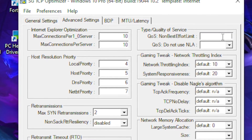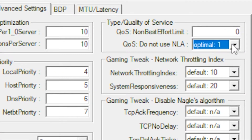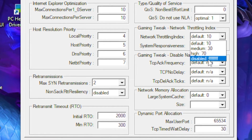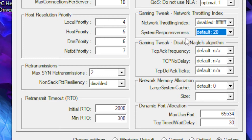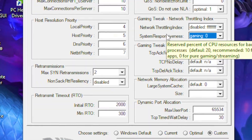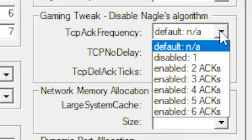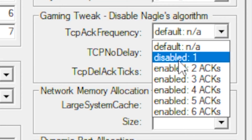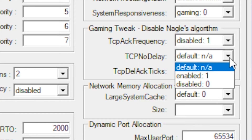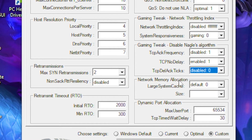Type 0 in the next field, then click the dropdown and select the optimal option. Go to Network Throttling Index and set it to disable. Head over to System Responsiveness and set that to gaming, which is basically zero latency for streaming. Then go to the next section, click the dropdown and select disable. For TCP No Delay, set it to 1 (enabled), and the option below that to disable.